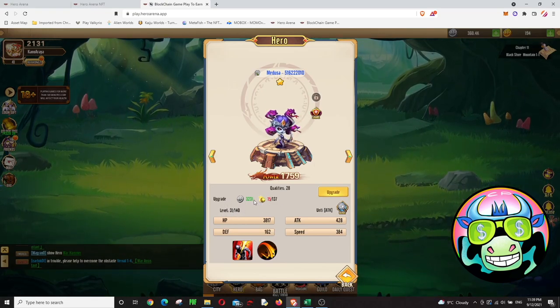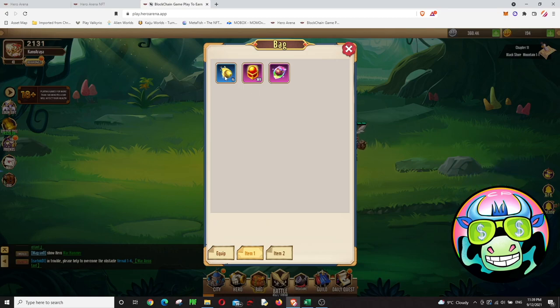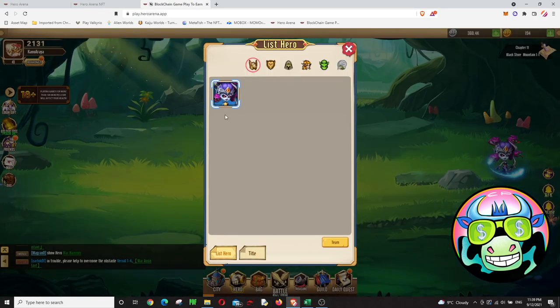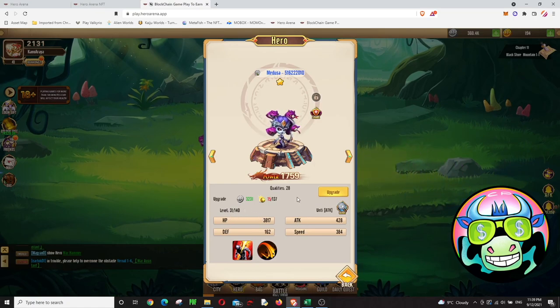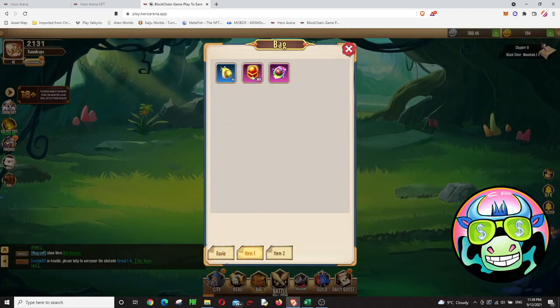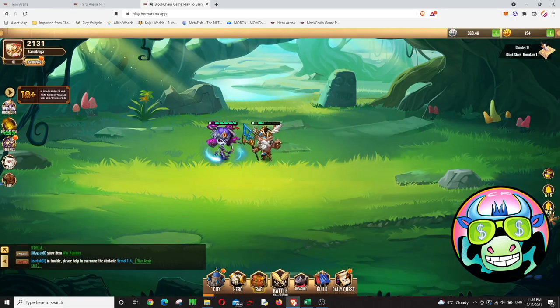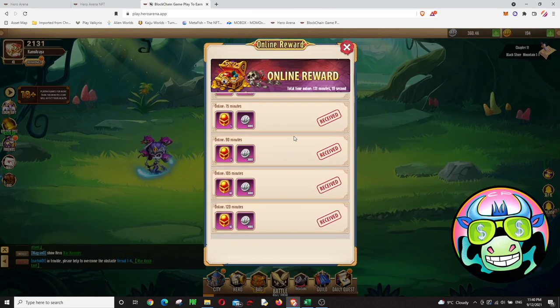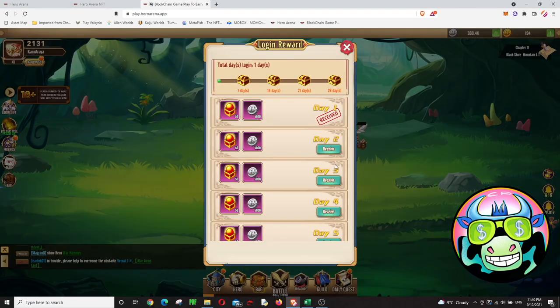If I have the level-up potion — it looks like a snitch — I can upgrade my character. I have 15 of these level-up potions. When you upgrade your character up to level 40, you then need to ascend. To ascend, you need an ascend potion, and you can get those potions by being online. You receive them just by being online, or you can get them from the daily login gift.